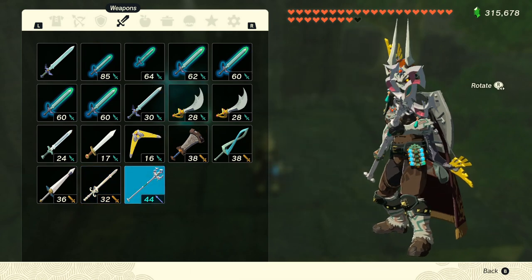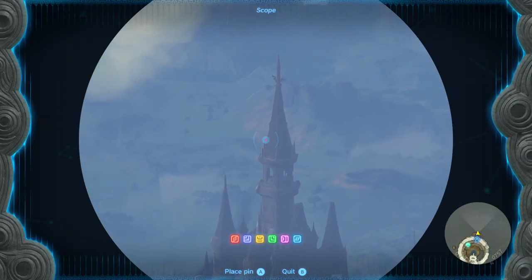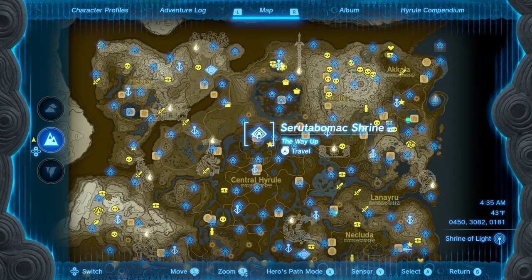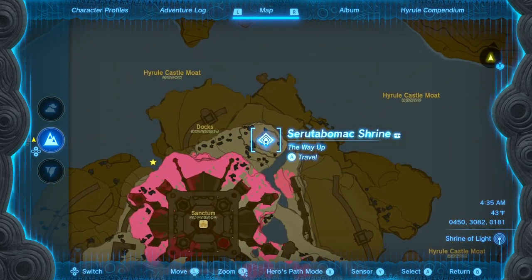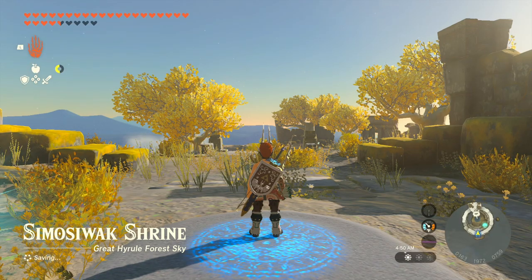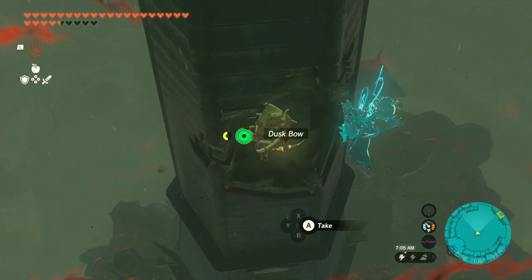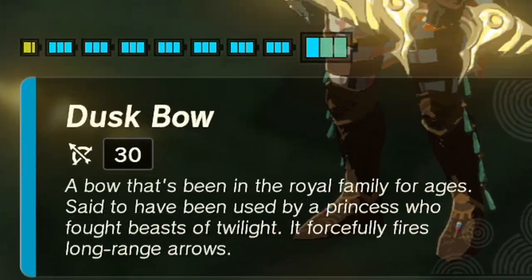Let's get started with all the items you can access at any point in the game. The legendary Dusk Bow can be found at the highest point of Hyrule Castle. There are a few ways you can get to this point. You can make a Zonai device that can fly high enough to get there, either from the ground or from the Sarutabamak Shrine if you've unlocked it, or you can fly from the Simosuwak Shrine in the sky. Just make sure you have some stamina and tooling to get there, or a flying machine. All you need to do is make your way to the top of the castle, and resting in a blown-out portion of the peak is the legendary Dusk Bow with a base power of 30.